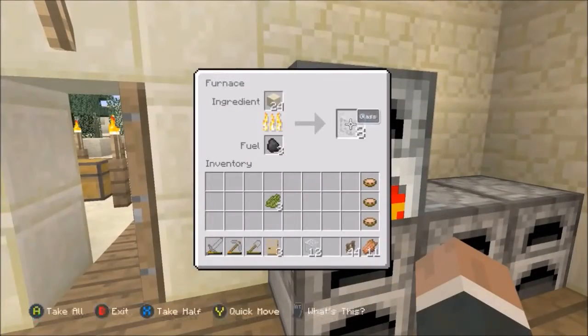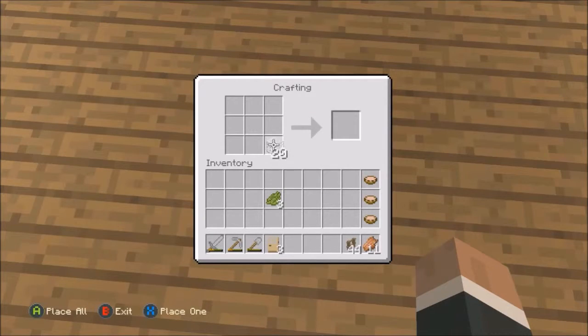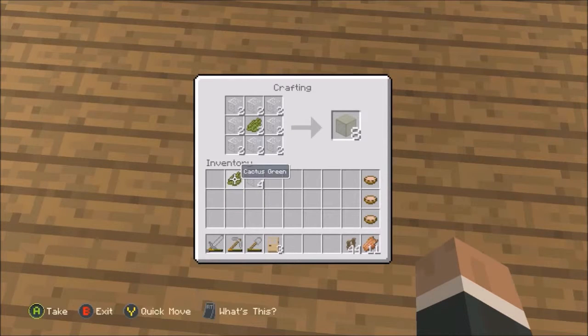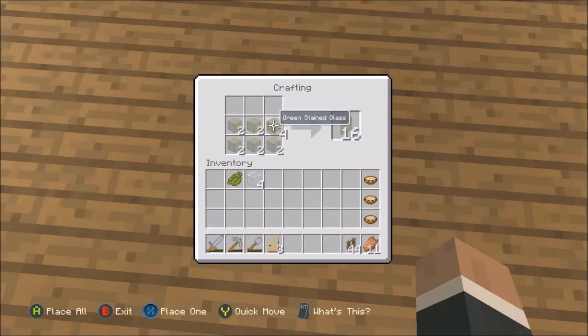Should have enough glass now. Let's make some green panes. I wanted cyan or blue, but I don't have any lapis. Green will do for now — if we get some lapis, we'll go from there. I think this is how you make it? Yeah, sweet.